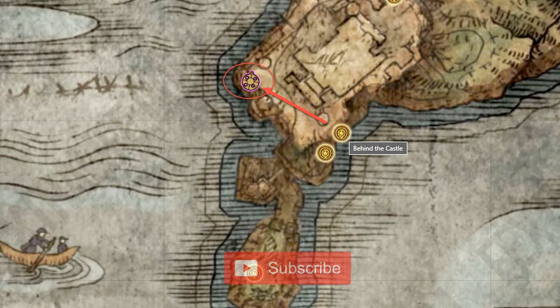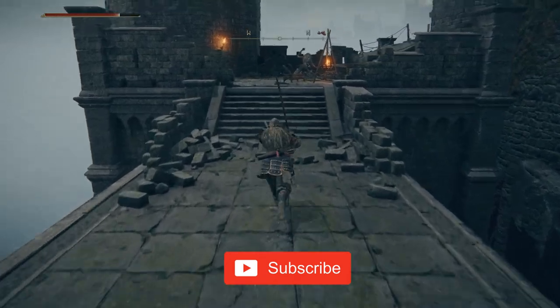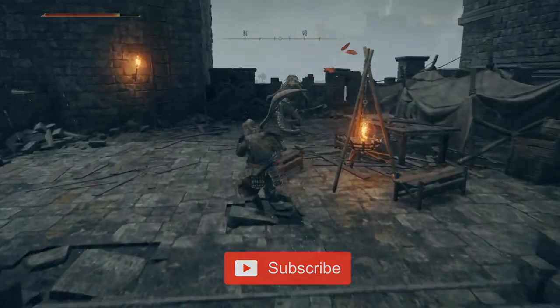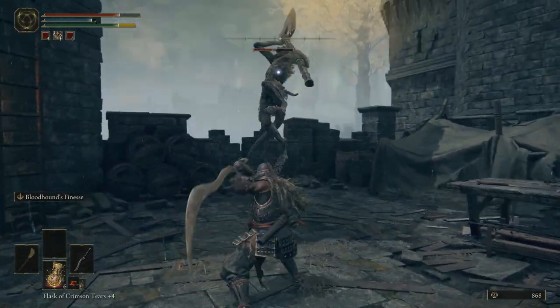The Twinblade Talisman can be found at Castle Morn. From the Behind the Castle site of Grace, drop down to the western end of the castle and follow the path along the outer walls. There is a tower section of the walls in the westernmost corner. Climb up the ladder and go around the tower to find the chest with the talisman.